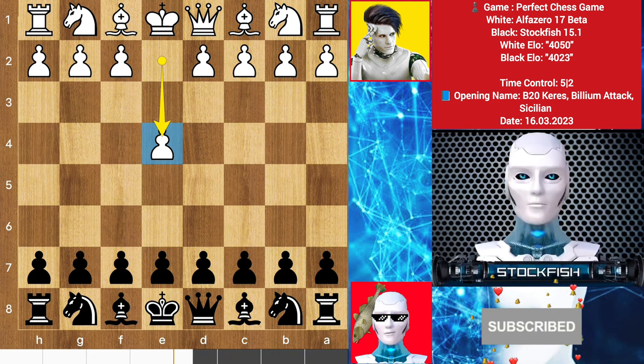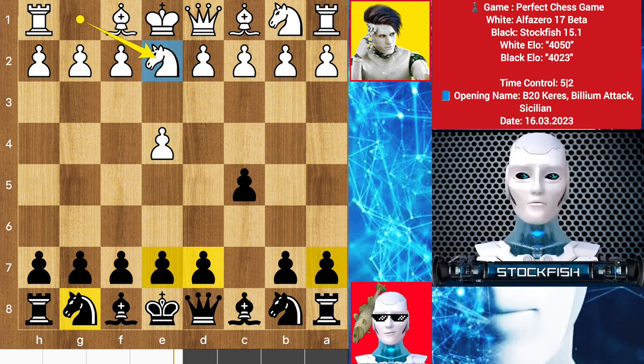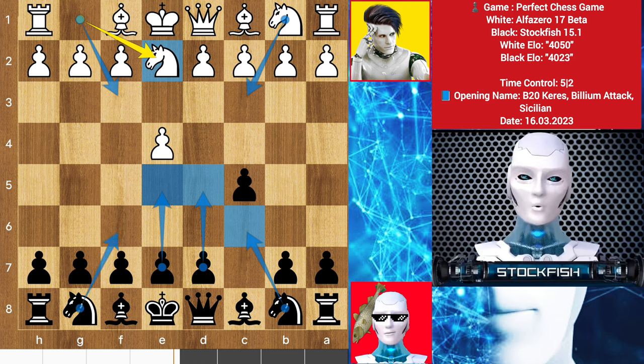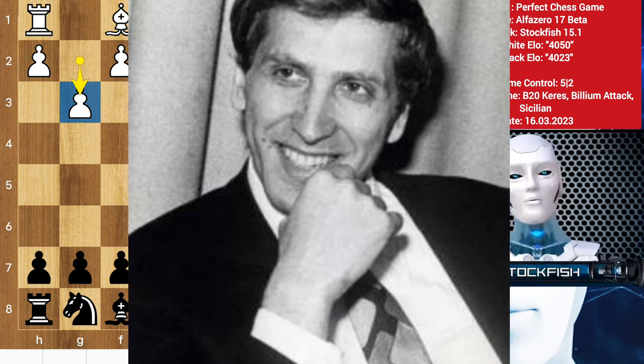He started with e4, I played c5, knight to e2 — it is called the Alapin variation. Alpha could play knight c3 here, therefore I will play d5. After e5, knight c6, and knight f6 is also available, but I play d6. We have the g6 setup — Bobby Fischer's favorite opening.